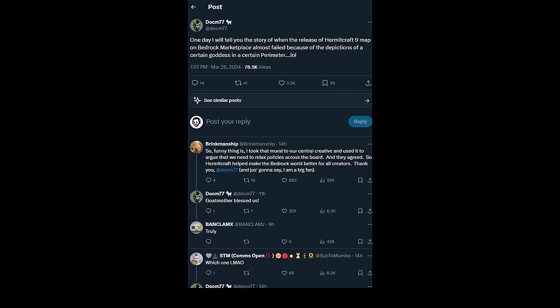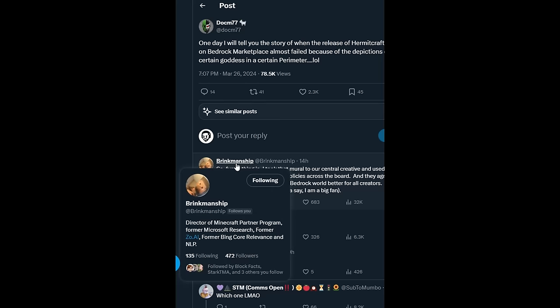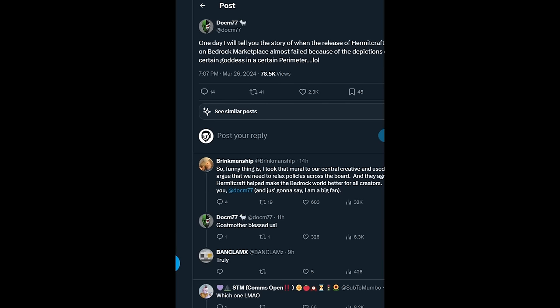Doc M tweeted saying, 'One day I will tell you the story of when the release of the Hermitcraft 9 map on the Bedrock Marketplace almost failed because of the deceptions of a certain goddess in a certain perimeter.' The response came from Brinkman Ship, who is the director of the Minecraft Marketplace Partner Program, and he basically said, 'I argued that we need to relax policies across the board and they agreed.' So that's why we managed to get Hermitcraft 9.